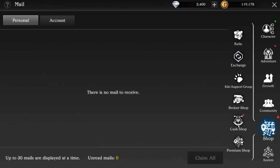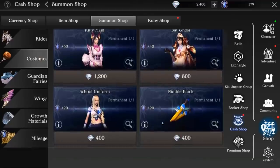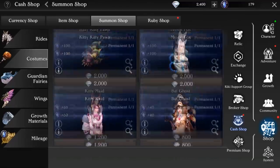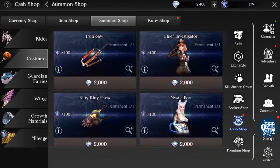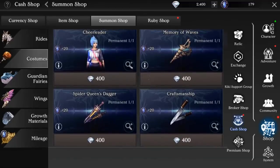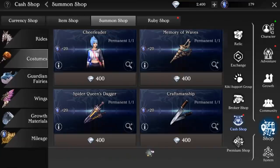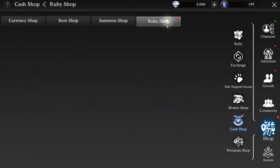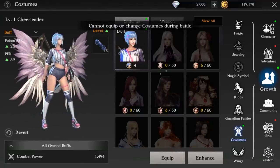We're going to go over to the shop — the cash shop. I think it's under the summon shop, and I've already decided which one I want. Let's see if you guys can guess — you probably can't. I'm going for the cheerleader one. Even though I have currency and they gave me currency, I'm really just feeling the cheerleader costume. This is the one that I want — this is how I want people to see me from now on. Let's go ahead and grab this cheerleader costume. Very nice — also get a little bit of combat power to go along with that. Let's go over here to costumes, hit equip. Very nice.